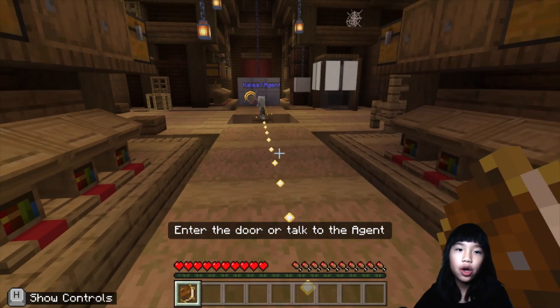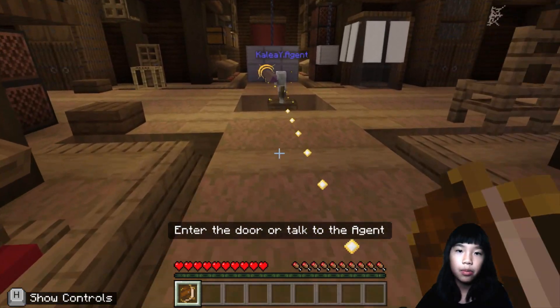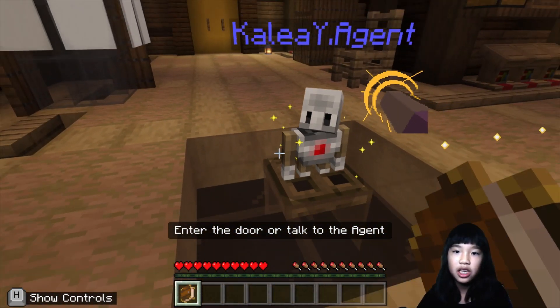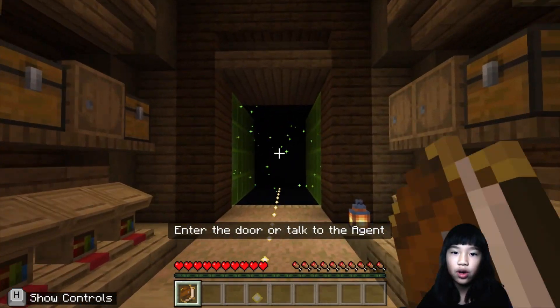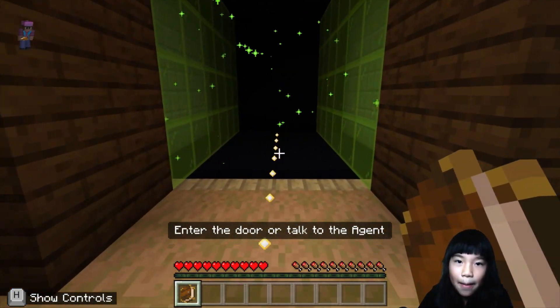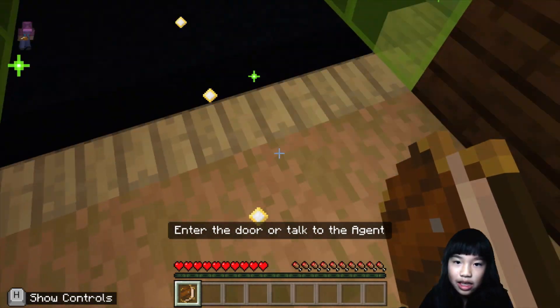So in the last video of Escape Estate, we went into this mansion, found the agent, and helped it. Now it opened the green door for us, which is very mysterious. Now we gotta enter.